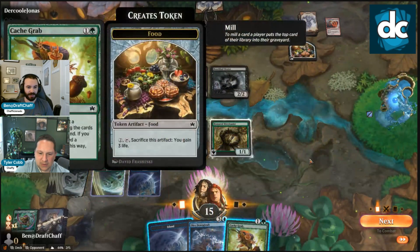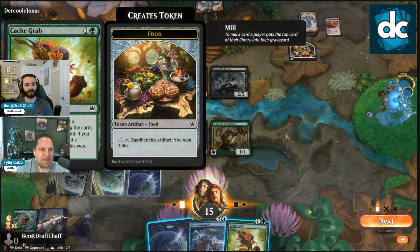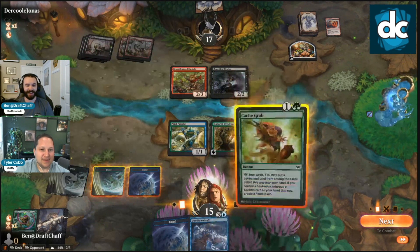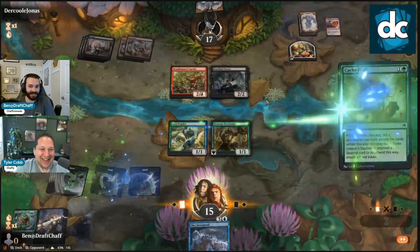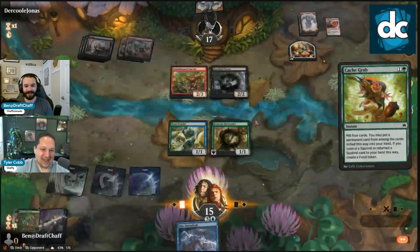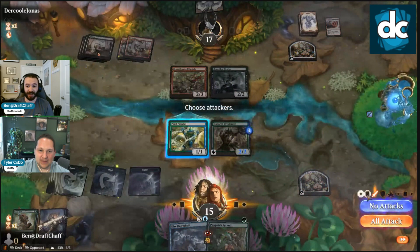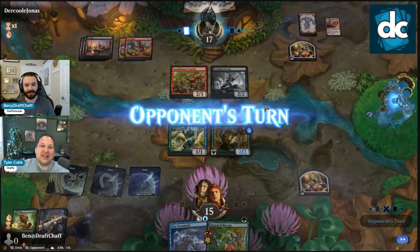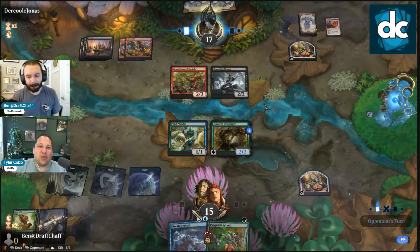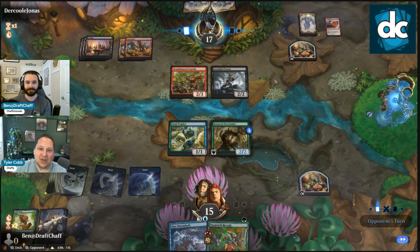The order here doesn't matter because the food will be there anyway for the Dray Leader. The nice thing about Dray Leader — wait, we want the Dray Leader in play so that Cash Grab sees it to make the food. Otherwise we'd have to pick up a squirrel. If you return a squirrel card — I thought it's if you control a squirrel. Oh, I gotta read these cards! How long has this been stepping out? A couple days. Patchwork is just good enough — start pumping this guy up.